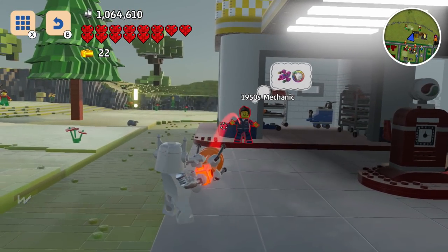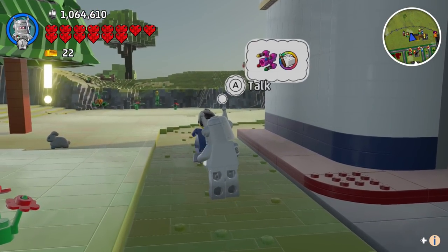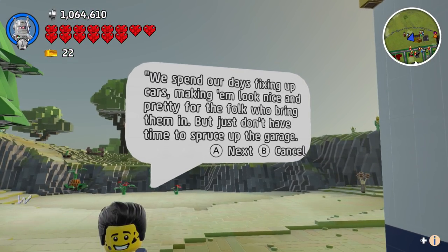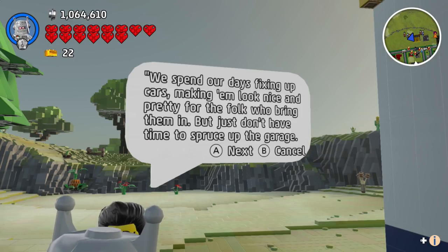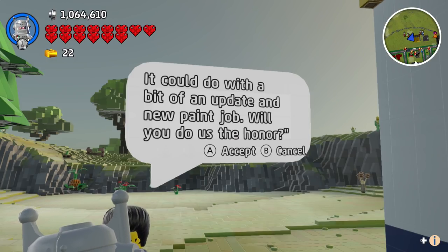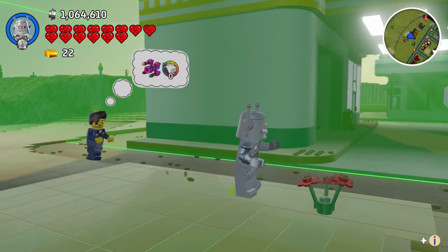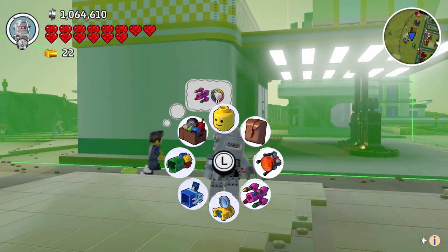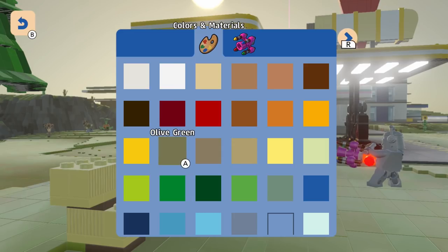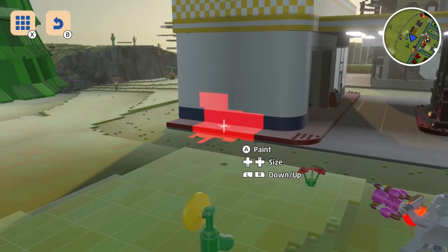Oh wow, is this a 1950s mechanic? Nice — so we got another character to unlock! He says: 'We spend our days fixing up cars, making them look nice and pretty for the folks who bring them in, but I just don't have time to spruce up the garage. It could do with a bit of an update — a new paint job. Will you do us the honor?' Alright, let's go ahead and paint it. It doesn't say a certain color, so let's do a bright red.